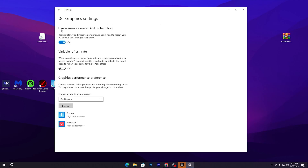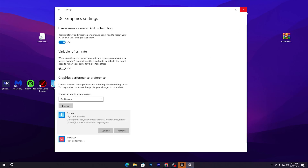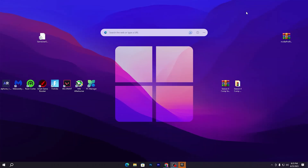On the right side, find Related Settings and open Graphics Settings. Turn on Hardware Accelerated GPU Scheduling, as it will reduce your latency and improve performance. Then click Browse, add your Fortnite EXE file, go to Options, and set it to High Performance. Hit Save and close.